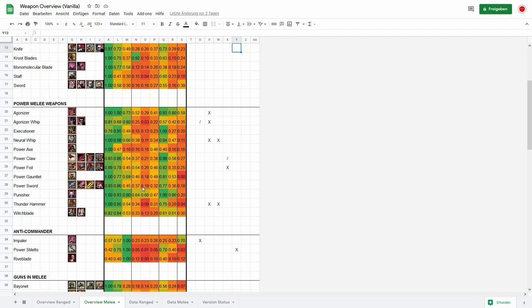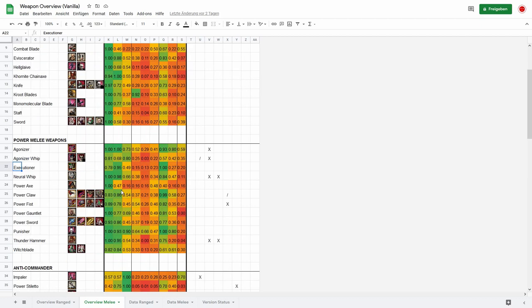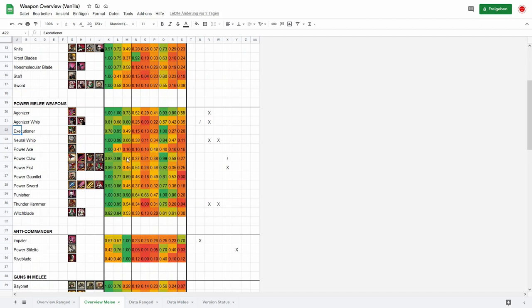Then we have the power melee weapons: power axe, power claw, power fist, power gauntlet, power sword, but also the Thunder Hammer, the Punisher from the Incubus, the various Agonizers the Dark Eldar uses, and the Executioner Spear of the Howling Banshees, and so on. These have a better spread — mostly against heavy infantry as well, and really good against commanders. One exception is the power axe, because it's only wielded by the Tech Priest in vanilla — if you put in the unification values it would probably have a better spread. Also good against demon medium, sometimes demon high.